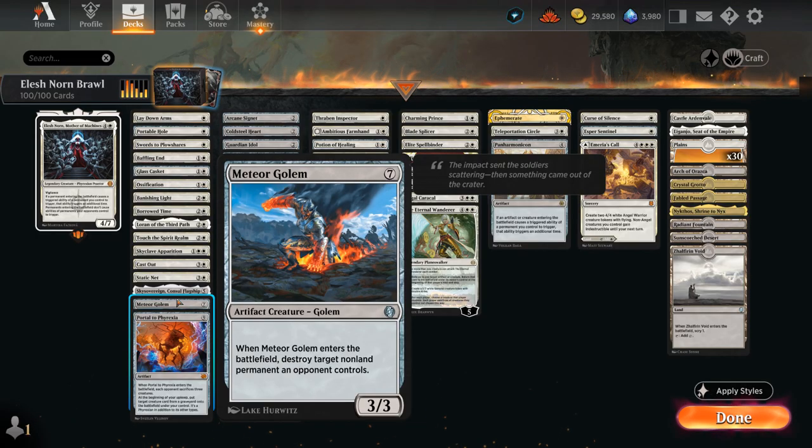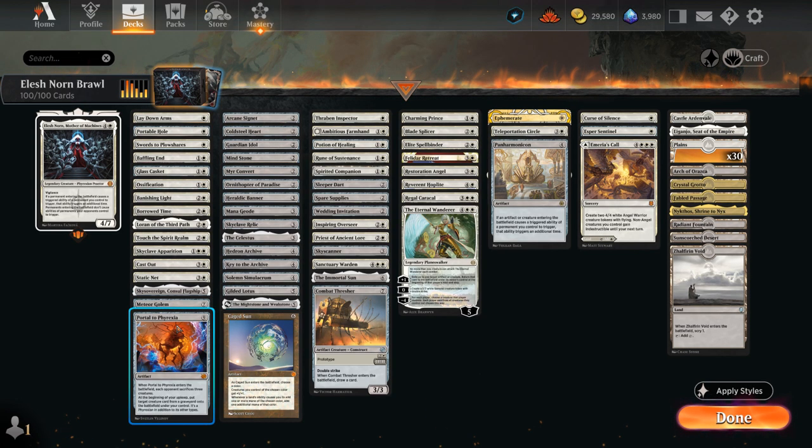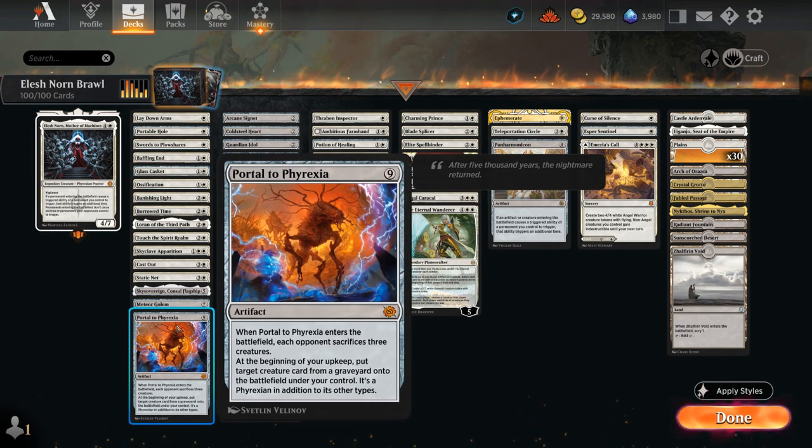We've got Meteor Golem to destroy opposing permanents when it enters, and then Portal to Phyrexia makes the opponent sacrifice 3 creatures when it enters — so with Elesh Norn out we make them sacrifice 6 creatures instead. A bit overkill; typically 3 is enough, but why not? And then every turn we can also reanimate a creature from a graveyard.